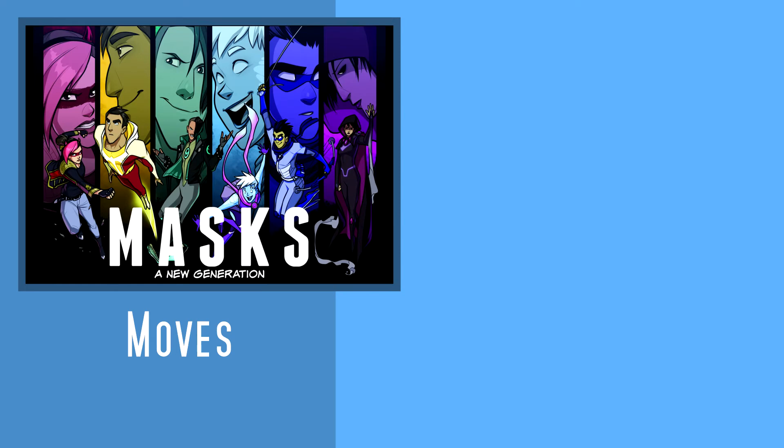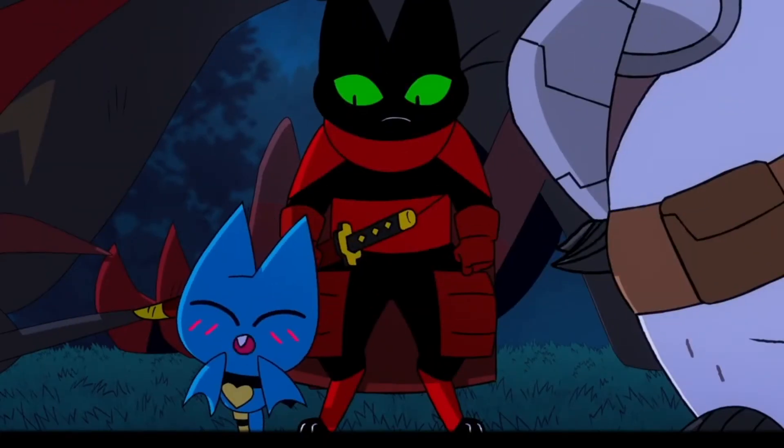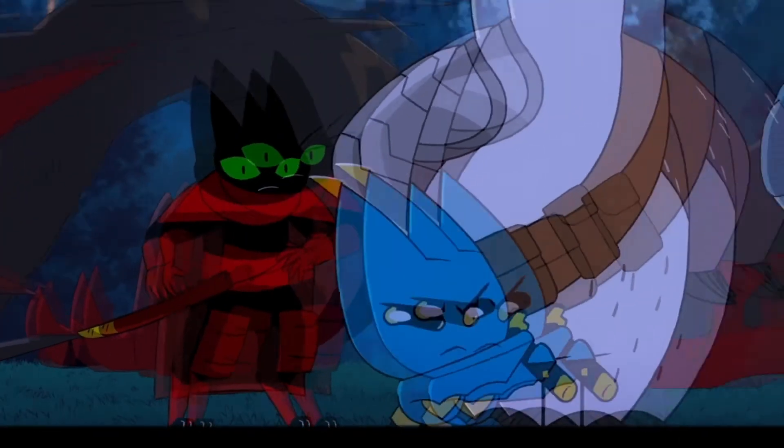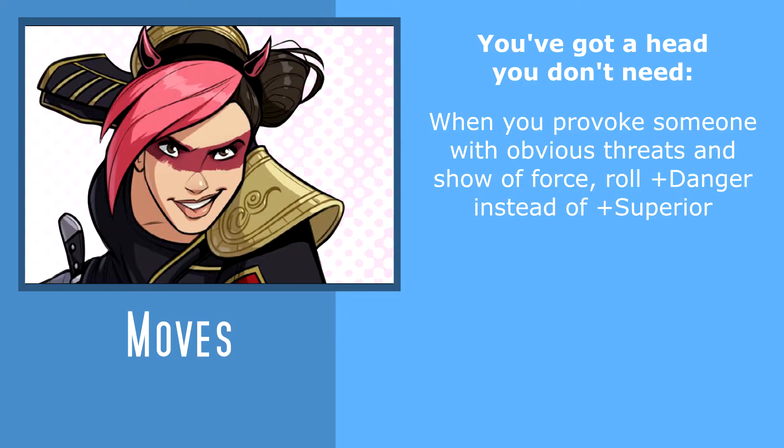We have a lot of options here because we can get up to three moves from other playbooks, but I'm just gonna focus on my personal top three choices. First off, you have You've Got a Head You Don't Need from the Bull Playbook, which I feel is practically required for Adorabat, because it allows you to use the danger label when provoking someone if you do so with an obvious threat of force. Yeah, this is basically required for the Adorabat experience.